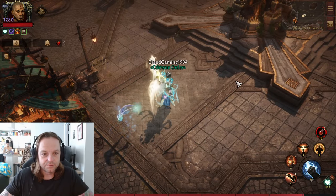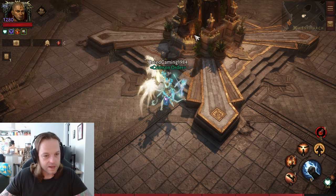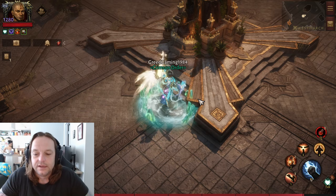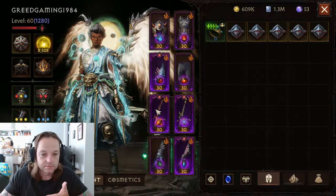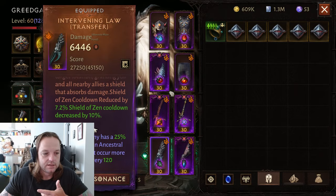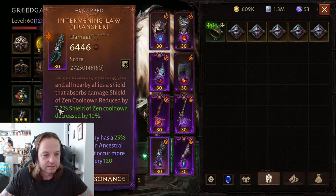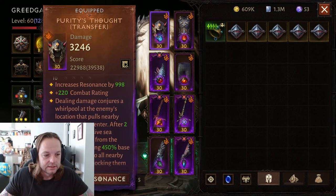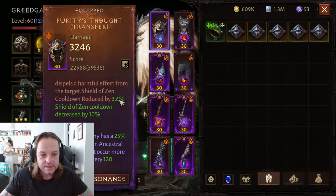Monk has a support build that is not top tier — very long cooldowns again. And I believe what they would have to do is make the pieces have longer built-in cooldown reductions on them. Like this cooldown right here — 7.2 — this should be 10%. This should be a 10% on the piece. This — 3.6 — this should also be 10%.